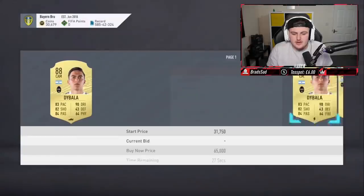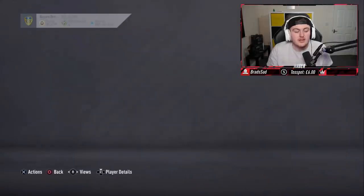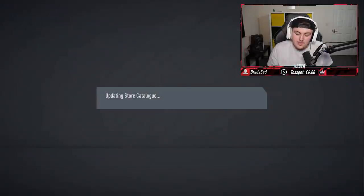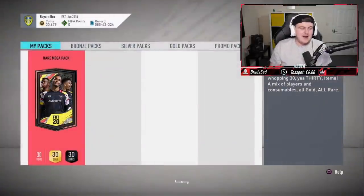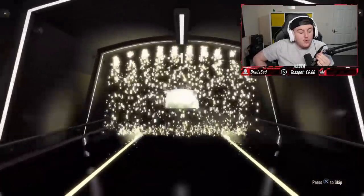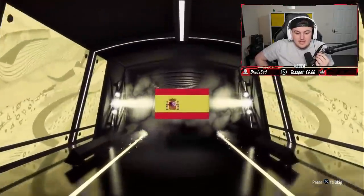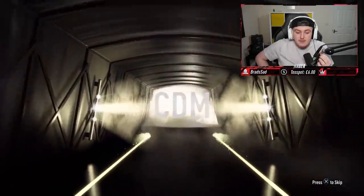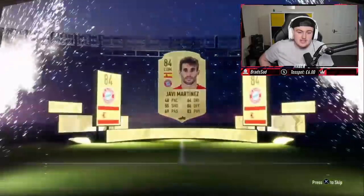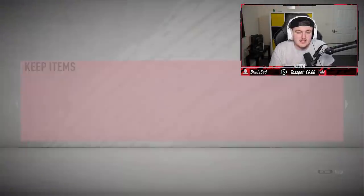How much is Dybala selling for? He's like 30k - not even. I thought he'd be a lot more than that. Second 55k pack though - less than 30k, that is crazy. It's going to be Spanish, CDM. Rodri? Martinez - not too bad, we'll take a little Javi Martinez, 84 rated. I think he's about 5k. Send him to the transfer list and store the rest in the club.